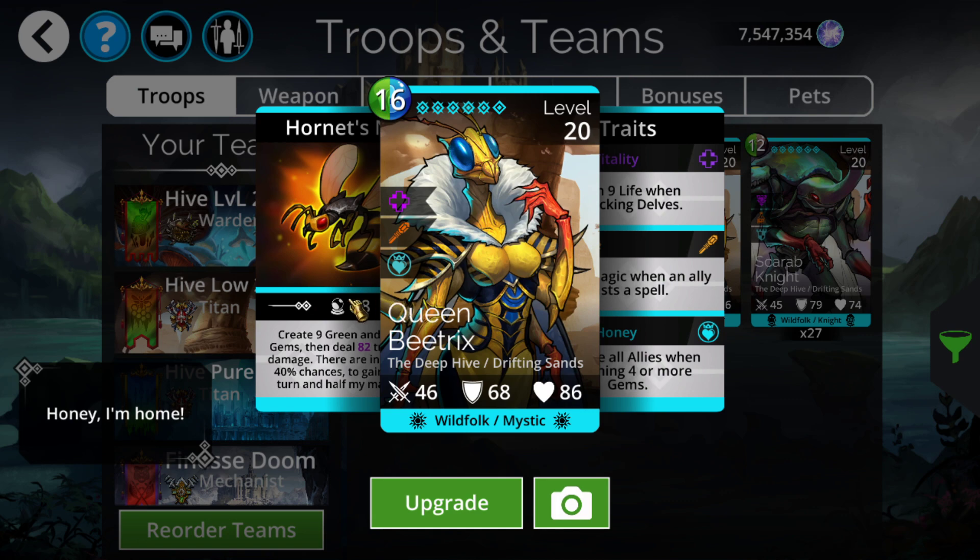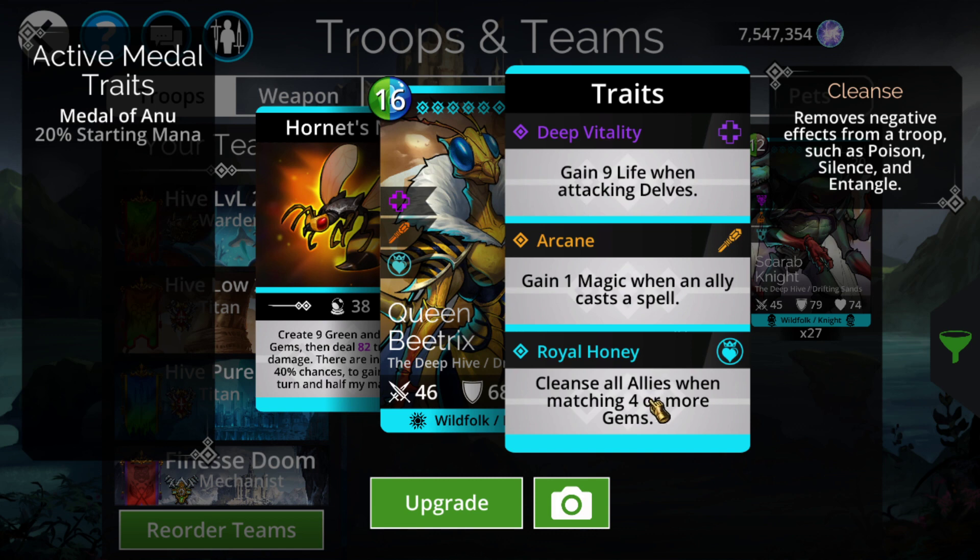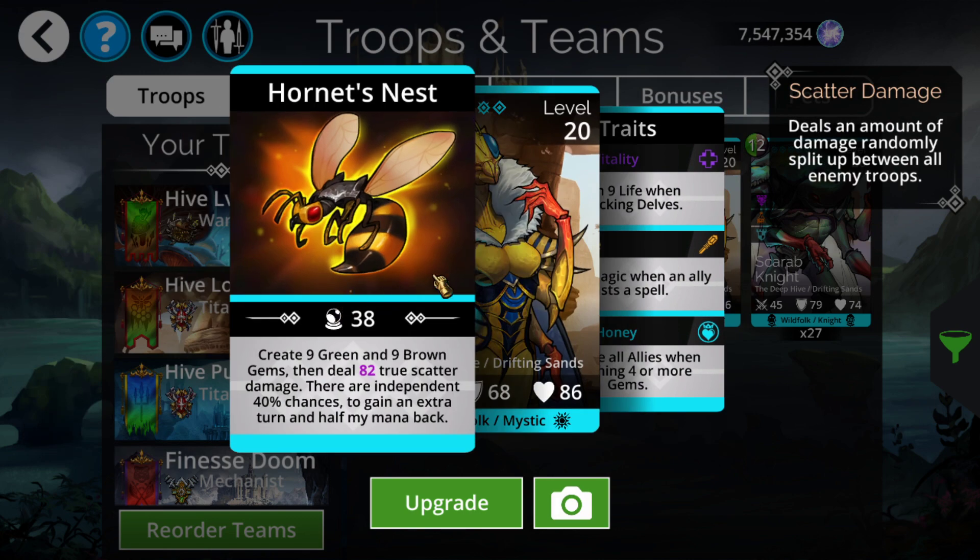But Beatrix is where this faction really shines, and she's actually pretty viable in the meta. She's very much an alternative to Truffle — I still prefer Truffle, but she definitely has niche instances where she'll be better. One of those main instances is the fact that she has cleanse: she gets to cleanse all allies whenever you match four or five times. She's not the only troop with that capability, but she is still one, and while she is hard countered by stun, she's still pretty decent at cleansing.